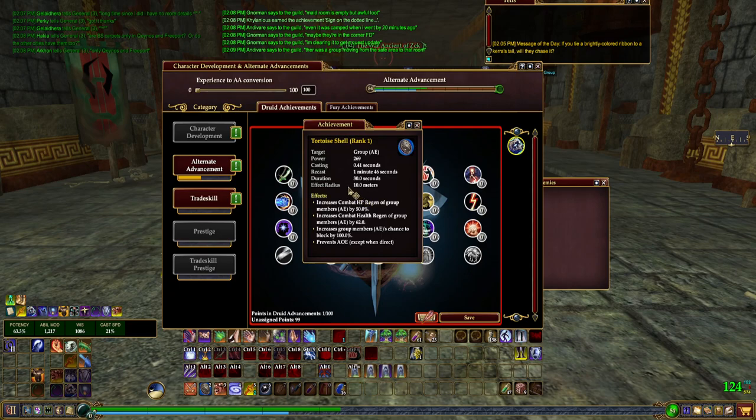This is absolutely critical in raid strategy fights where there are AOEs that will one-shot your mages, one-shot your group, fear your group, etc. This will prevent it as long as you don't have aggro on the mob — and you shouldn't, chances are your tank will have aggro. This is a super useful ability and almost every druid will spec for it in any kind of raid setting.